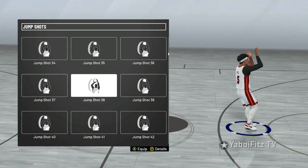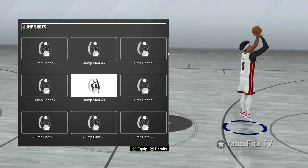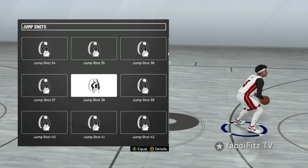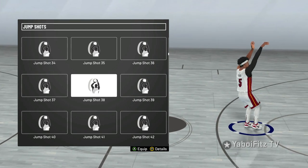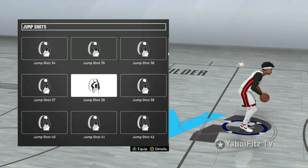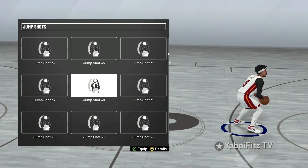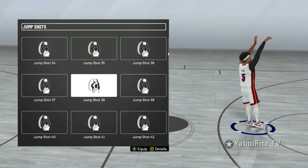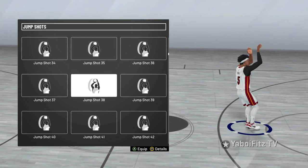The next best jump shot besides Steph Curry for non-Hall of Fame users would be Jump Shot 38. This is what pretty much every non-Hall of Fame player uses — if you're talking about a two-way slashing playmaker, a slashing playmaker, or anything like that. Those are like the most popular builds that don't get Hall of Fame shooting, so Jump Shot 38 is most likely what they're gonna be using — for playmakers, two-way slashing playmakers, playmaking slashers, all that type of stuff.